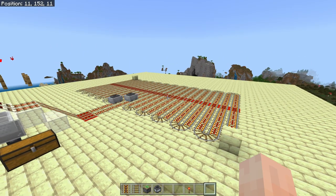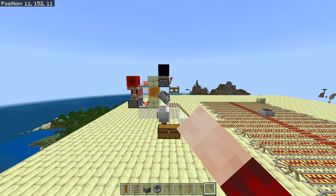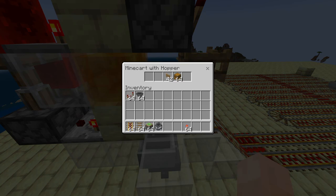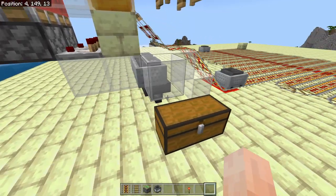I've thrown a few items down on the track, which will give you a view of it in action. It's going to unload — there are about four stacks of items in there right now — and it's unloading them super quickly. As you can see, eventually they'll make their way down here into the chest.